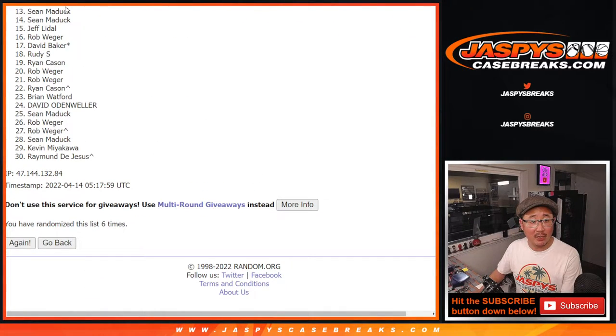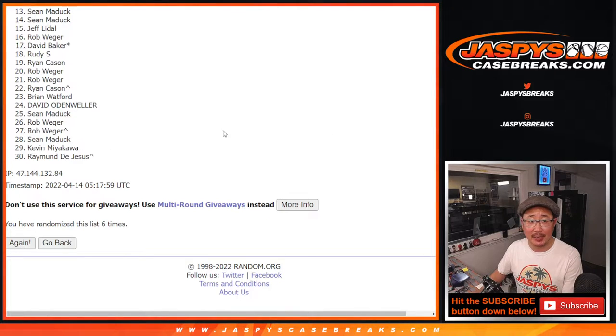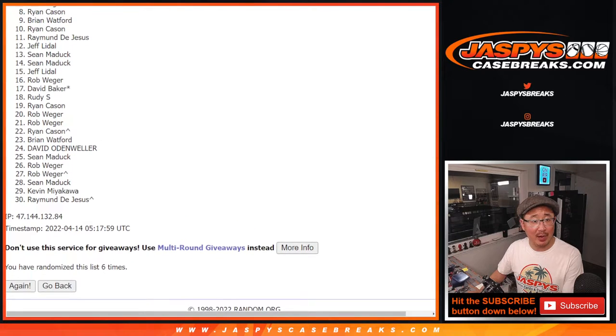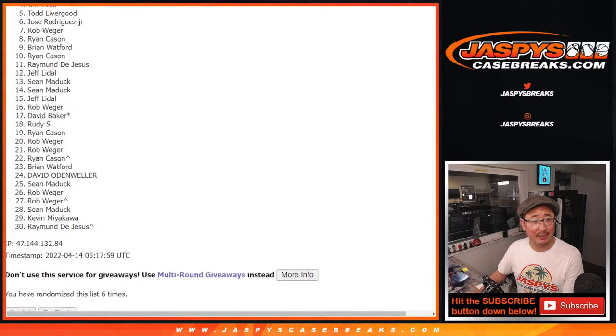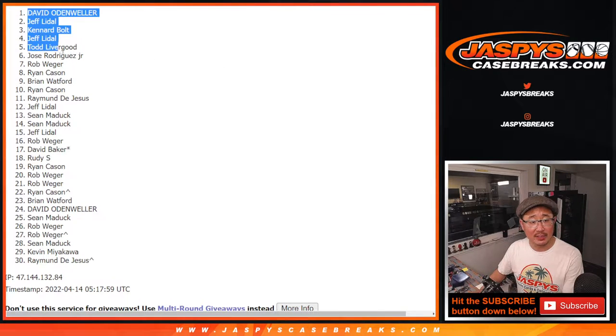So 13 — Sean Maddox. You already got a team. And all the way down here — sad times, but I appreciate you trying. Thanks, gang. Sean, though, you're in. You've got a team. Jeff has a team. Raymond, Ryan, Brian, Ryan, Rob, Jose, Todd, Jeff, Canard, Jeff, and David — all with teams after six times.